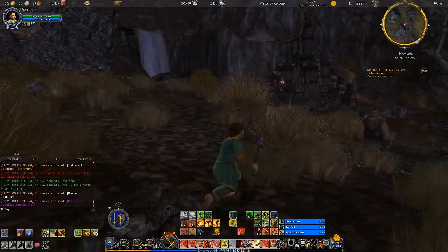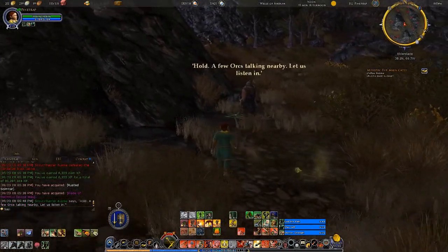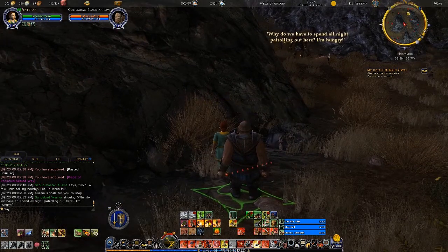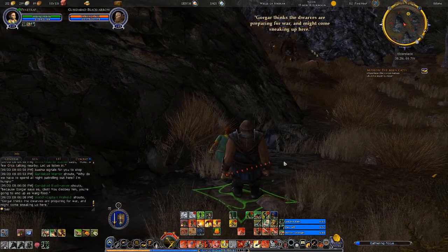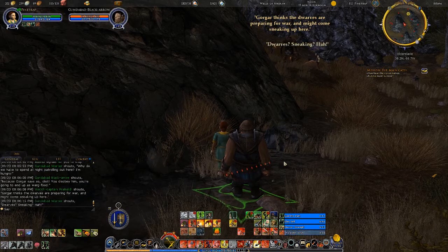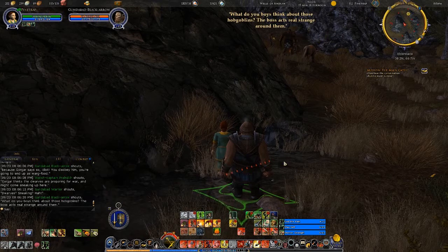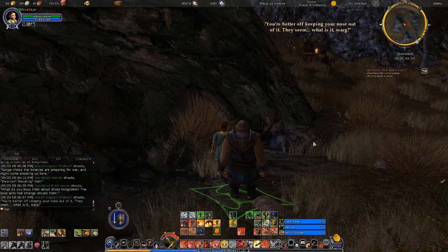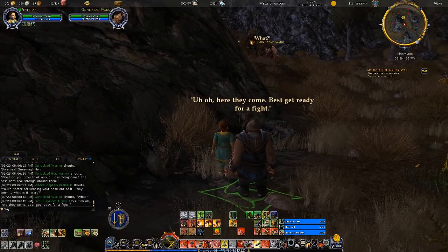She's just trying to keep them from summoning reinforcements. I don't know if them summoning reinforcements will cause you to fail the instance or anything like that. Hold — a few orcs talking nearby. Let us listen in. 'Why do we have to spend all night trolling out here? I'm hungry!' 'Because Gorgoth says so, idiot! You disobey him, you're going to end up as warg food! Gorgoth thinks the dwarves are preparing for war! They might come sneaking up here!' 'Dwarves? Sneaking? Hehehe!' 'What do you boys think about those hobgoblins?' They see... a Warg? Uh oh, here they come! Best get ready for a fight.